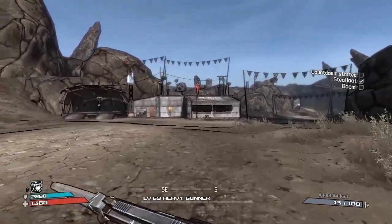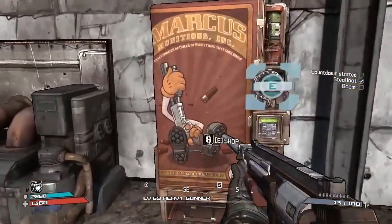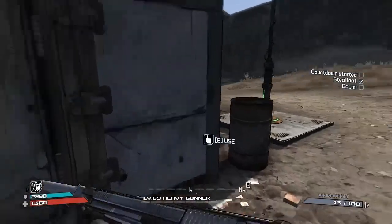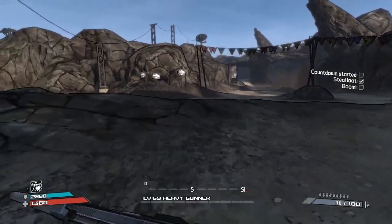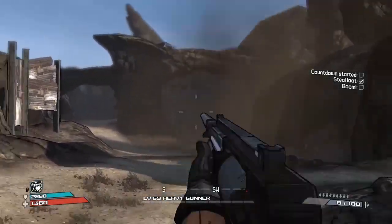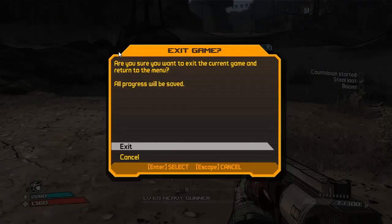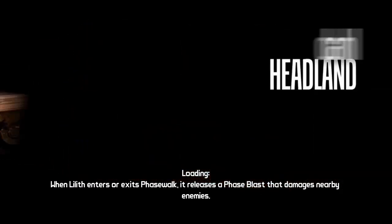We'll check this vendor as well - you never know when there's going to be a legendary in there. There is - there's a Thanatos, but we've already got the Thanatos. Okay guys, that's two uniques today then. We're going to hopefully try and get our third one - we're going to go to Rakkman and try and get the Sentinel.